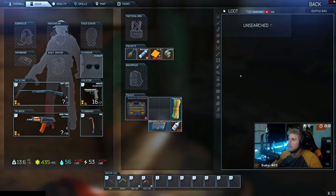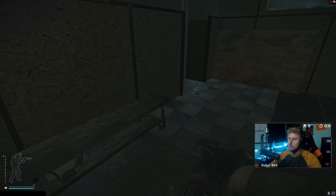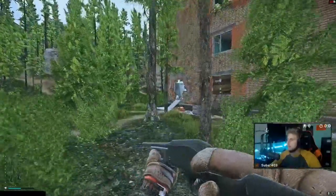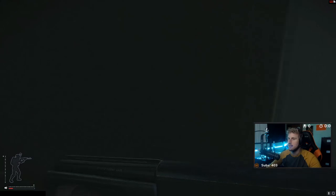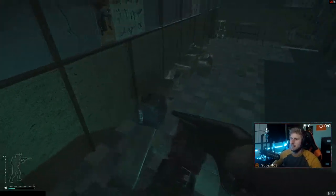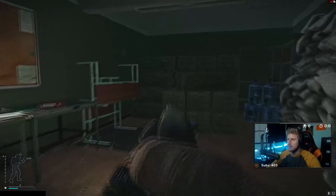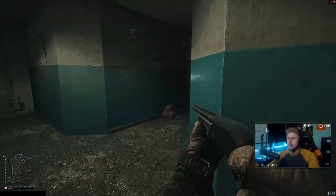I also like to check this duffel bag because I feel like it's a lucky duffel bag — I found a lot of good stuff in here. Just happened to find a vase; that duffel bag is better than every other duffel bag in the game, just trust me on that. Now we run out here as fast as we can, go underground into this other dorm, and underneath the stairs — pretty much the same area, they're cookie-cutter buildings. We run through this gym; I like to check these duffel bags too. There's another armory-style room here with ammo boxes and potentially guns.